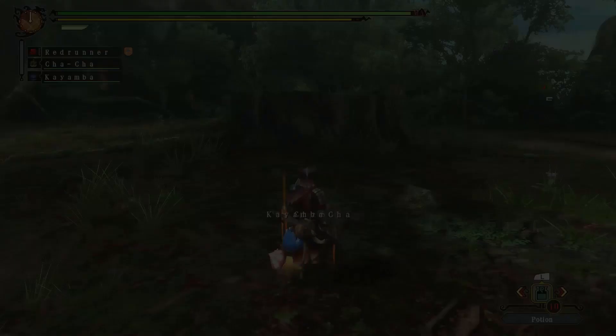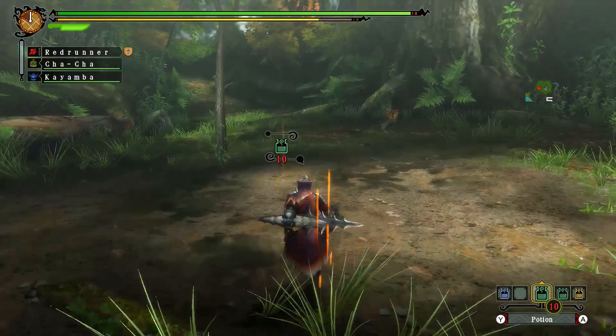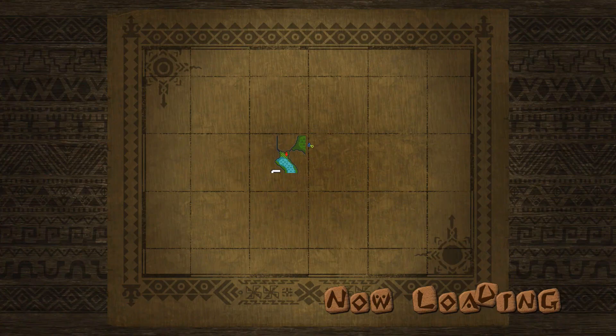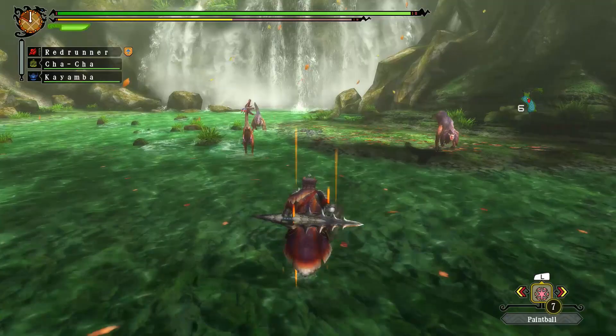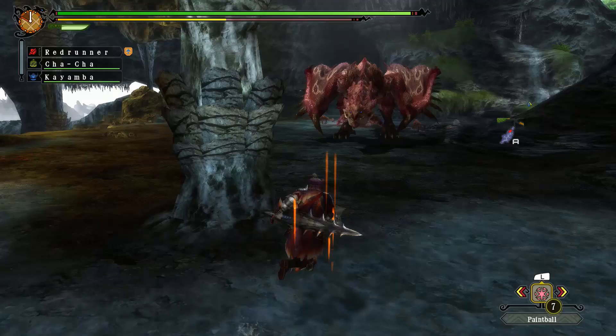Let's get going and play with this Queenie. She starts over in the cave, so let's go ahead and make our way over there. This waterfall definitely looks way different in Double Cross. This seems like a big Rathian.